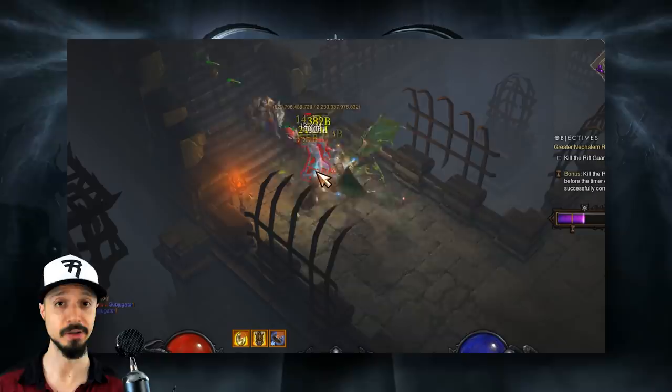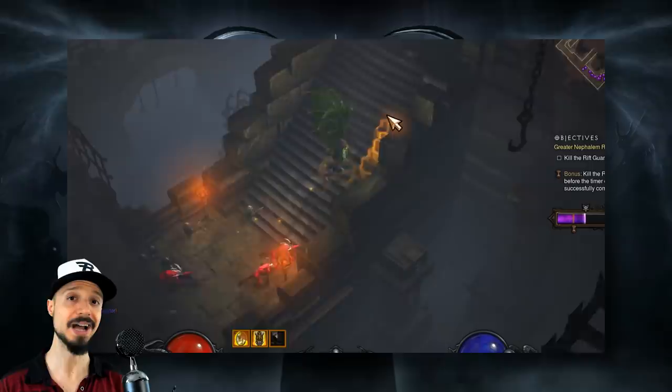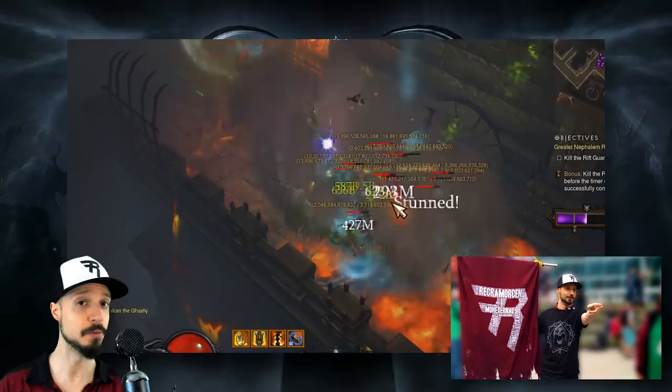In case you haven't seen it, our tier list of the best builds of Season 18 went up earlier this week — do check that out. And right before we wrap up this video, just a quick reminder that if you want to get your name on the Riker's Raiders 2019 t-shirt, banner, and merch, you have until September 1st.